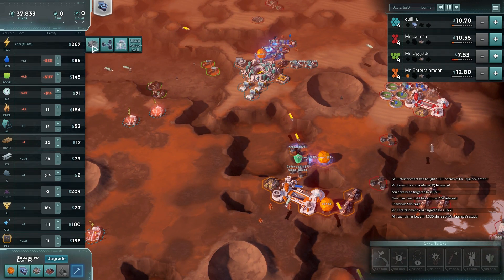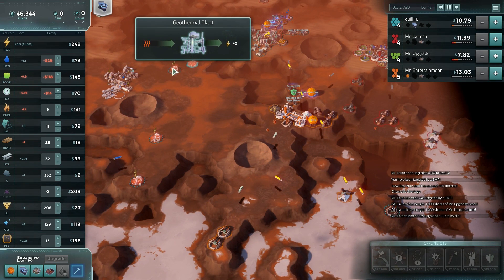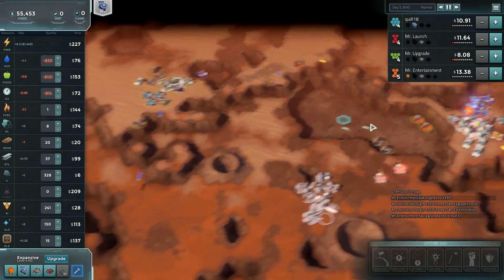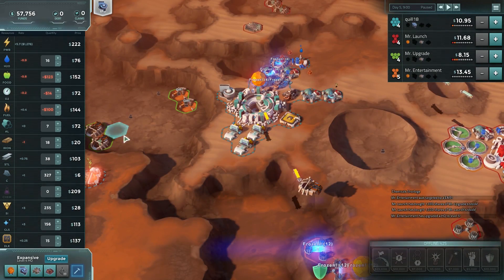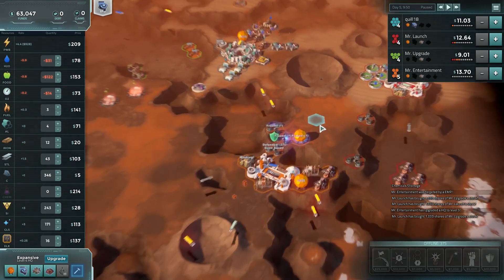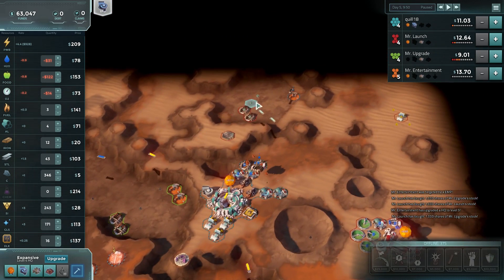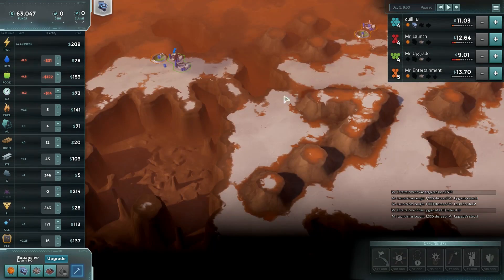The price for power is dropping quickly, mostly because I'm dumping so much of it in there. The price for power will probably go to next to nothing soon. I could turn off all those selling — I could do all kinds of different things, like try to focus everyone's power off and stop auto-selling so they'll be paying 500 bucks a unit. Zero debt — funds are going up. Should I start to buy some of these out? I need more aluminum. Who's got aluminum mines? Mr. Launch has got two of them over here. It doesn't look like there's a giant pile of aluminum anywhere at a glance. So I think I would actually want to target this guy.